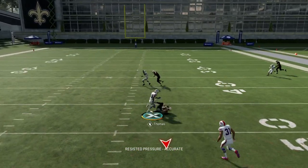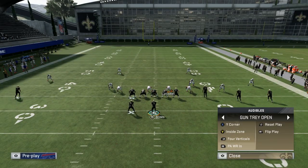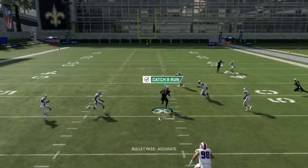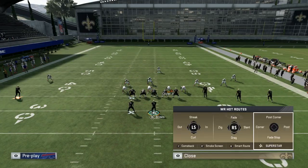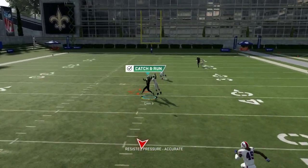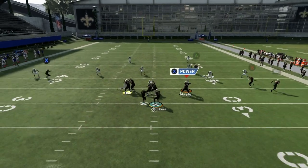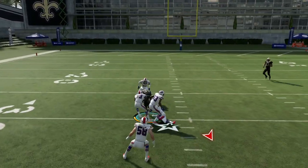The other setup is a little better because that wheel route got bumped and didn't really work against man coverage, but thankfully Michael Thomas beat it. The other setup is definitely the move out of this — just more successful. Boom, hit X wide open on the drag for easy yards. Nobody's worried about the wheel-S route combination, so you can just hit that quickly. Here B is going to get wide open — throw that dot at the perfect timing for a huge gain.